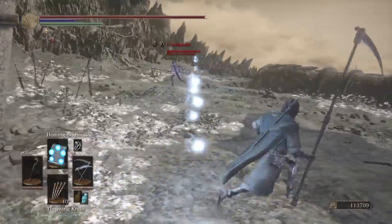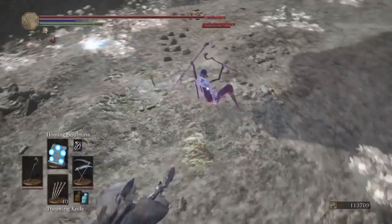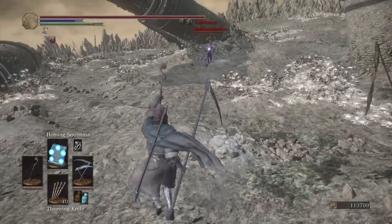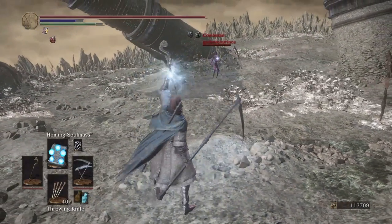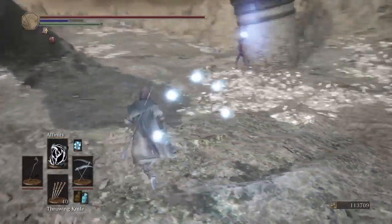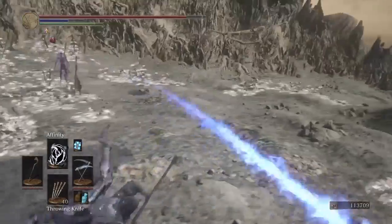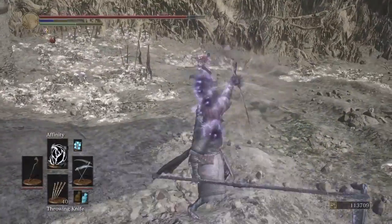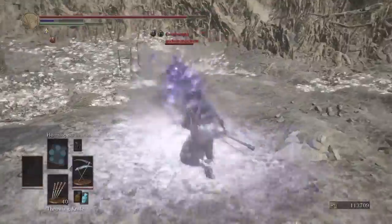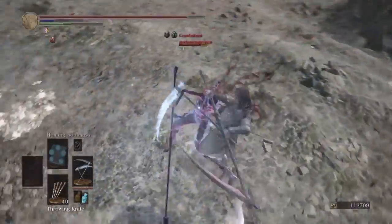This guy was running a similar build but was using homing crystal soul mass, what I consider to be the very worst of that family of spells. Because I am using standard soul mass, I can get that up on demand with the same animation of a soul arrow and keep them struggling at range even. Very good spell to bring along — and I would say definitely do not bring along homing crystal soul mass. It is not worth it.